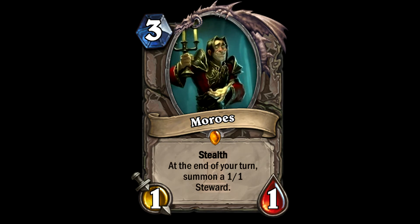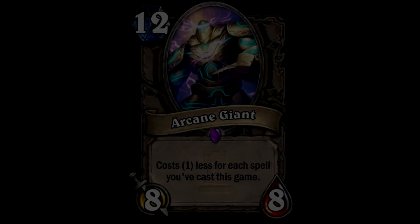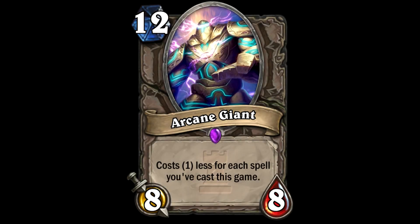Next up we have the neutral non-legendary cards, starting with the Arcane Giant - a 12-cost 8/8. He costs one less for each spell you've cast this game, so potentially really super cool for something like a spell-heavy deck. You could get this guy down super cheap by late game. In a hunter spell deck, say you're on turn 10, you play Call of the Wild - by turn 10 you would have played 10 spells. Drop this guy at 2 mana as well, and suddenly you've got a really stacked board.